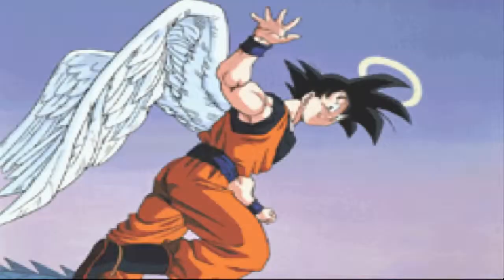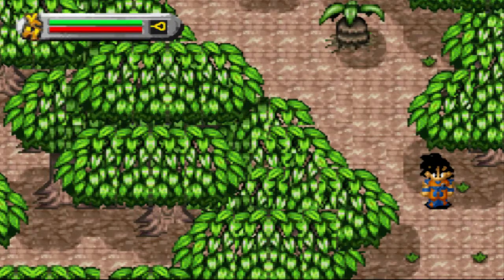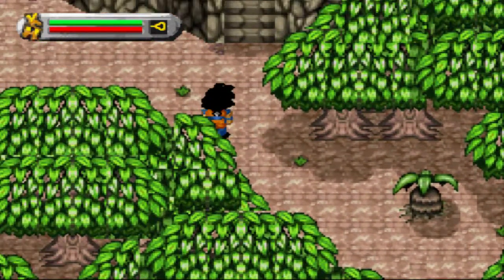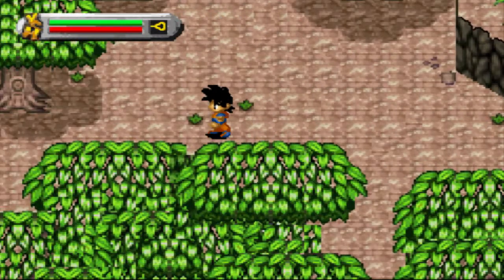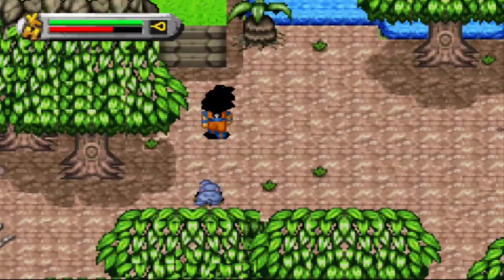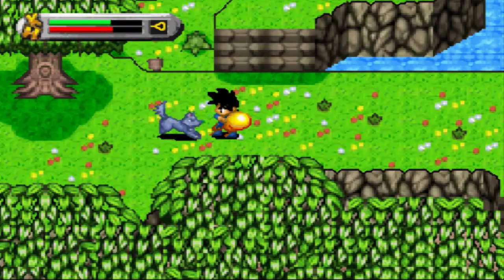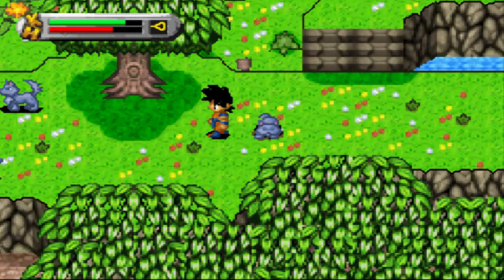Der ist auf meinem Kopf, du fettes Schwein! Jetzt reicht's mir - jetzt krieg ich Aggression. Sjongoku, aktiviere deine Daio-Chin-Fähigkeiten - töte das Vieh! Zeig mir, wie ich's dir beigebracht habe, Monster zu töten. Kamehameha! Kamehameha-Schlag direkt ins Maul!